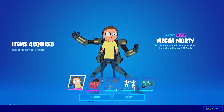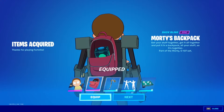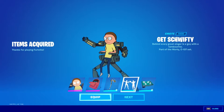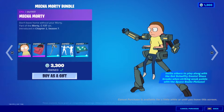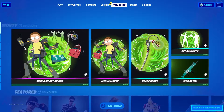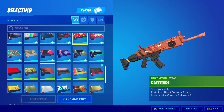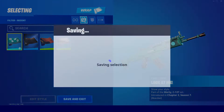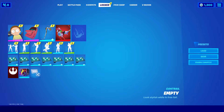So going back to Morty — there he is right there. We're gonna equip him, we're gonna equip his backpack, his harvesting tool, the Get Shrifty emote, and the Look at Me rap. So we got everything. Let's go back to my locker because I'm gonna apply the rap on all. There it is right there.